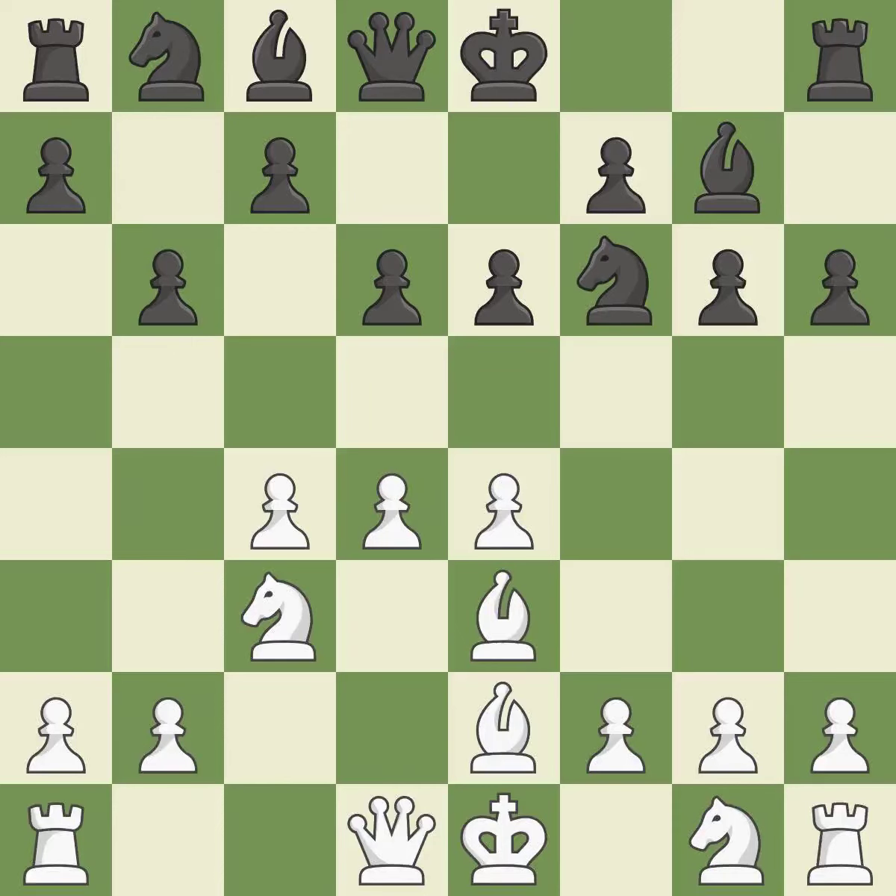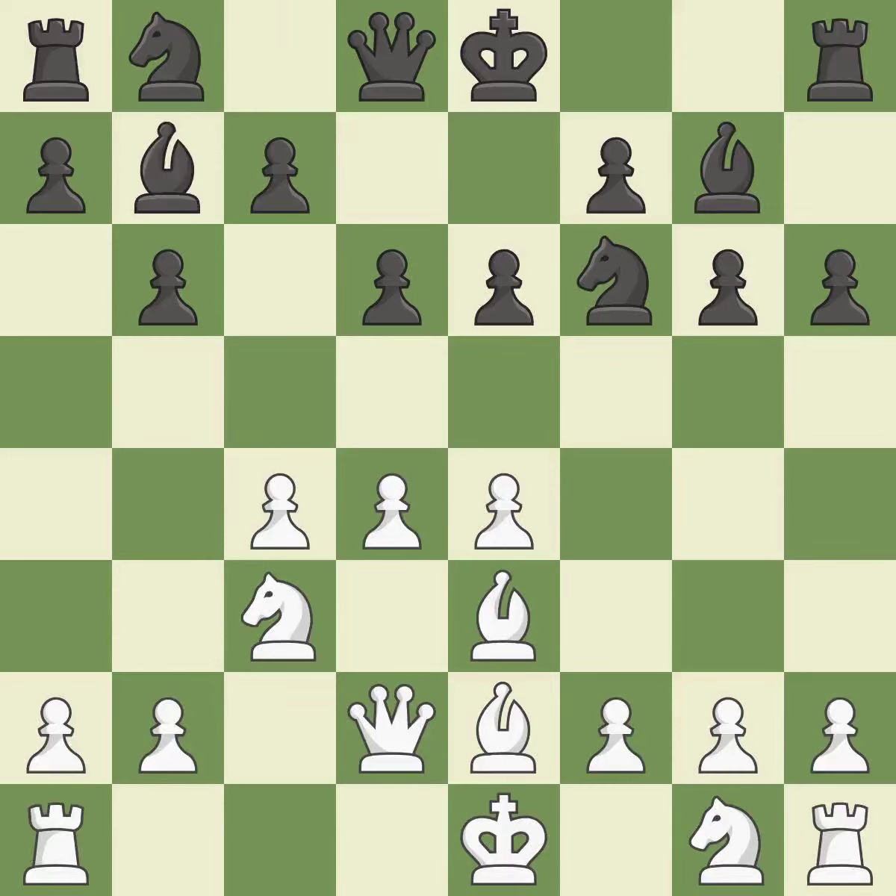This misses an opportunity to develop a knight off its starting square — it is a mistake. This misses a chance to imply that gaining a knight is possible — it is incorrect. By positioning the bishop on a potent diagonal, this fianchettos the bishop. That's good. The pawn is now suitably protected. It is quite good.